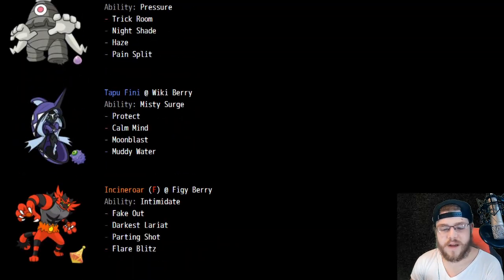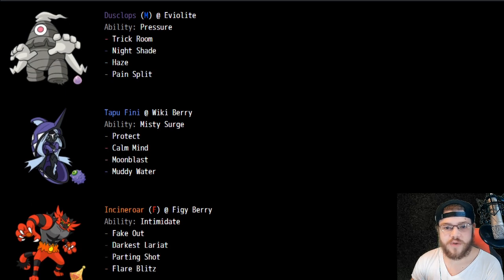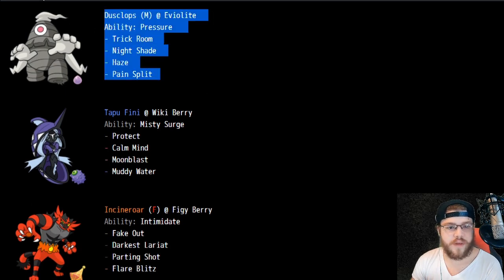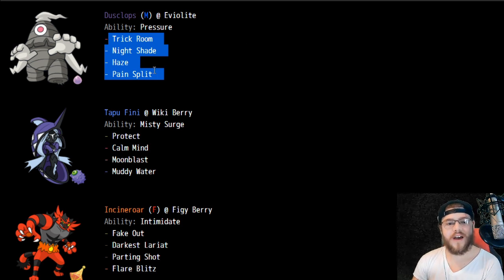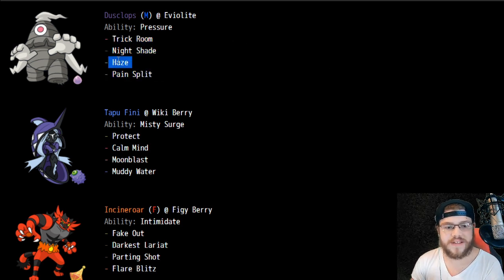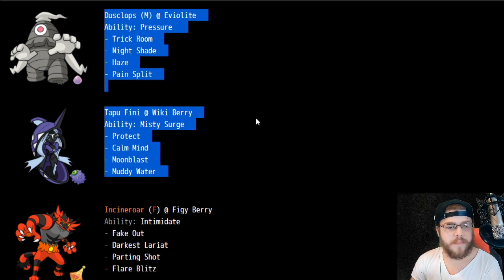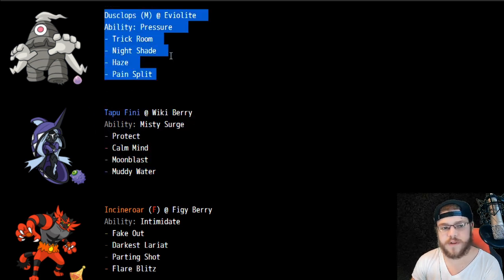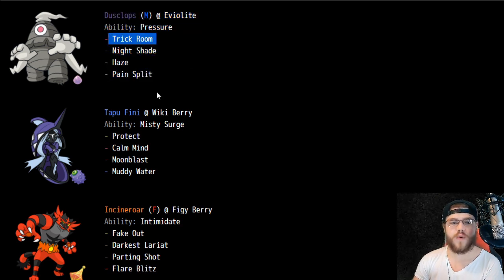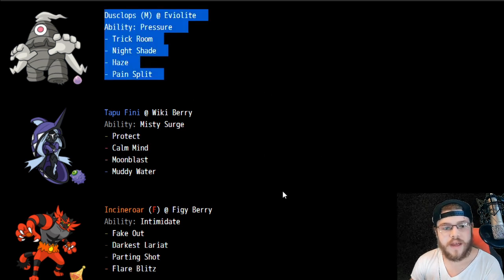We have Glastrier with Dusclops — that's a very standard way of using Glastrier this format. But it is Life Orb Glastrier, which is interesting. Instead of going for Brick Break to activate a Weakness Policy, going for Haze to stop opponents' buff strategies so that your Life Orb Glastrier is just the strongest thing on the field. I like that idea a lot — that's kind of how I've been running it, usually opting for Tapu Fini as the Haze user instead of Dusclops.